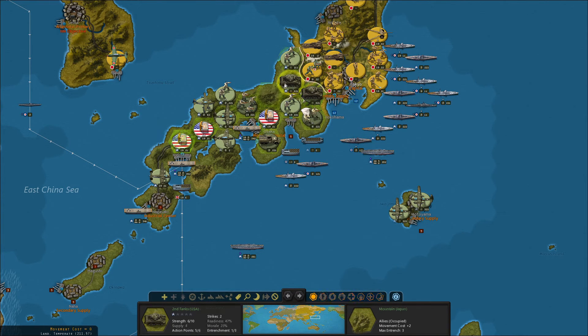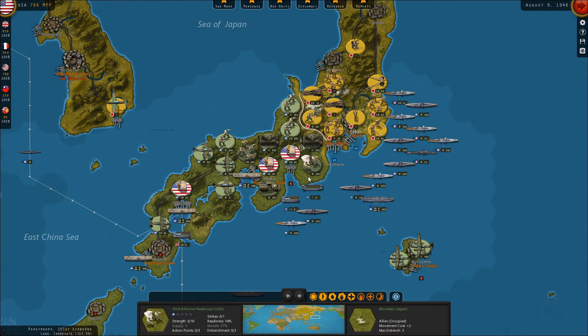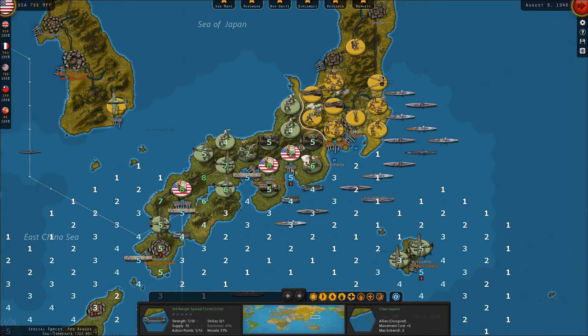We'll push the front a little bit. Pull this armor back one, move this up here, move this headquarters to Kyoto, move this headquarters to Osaka. So that'll give us slightly better supply on the front line tomorrow.